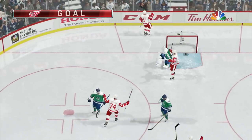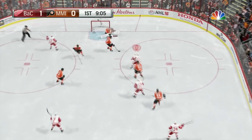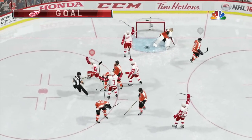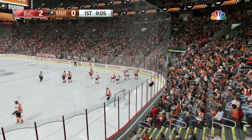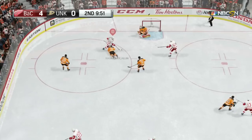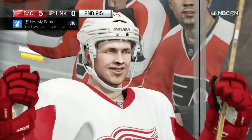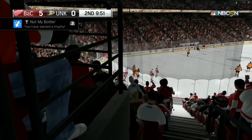Now the slap shot short side — let her go. If they give you a little more room, you can fire it from further out. I'm a little further out, either towards the boards or towards the blue line. You can let her go short side with the slap shot and it's going in quite a bit. If they give you a little room, don't be scared to use that slap shot — short side, top shelf. It'll work for you.